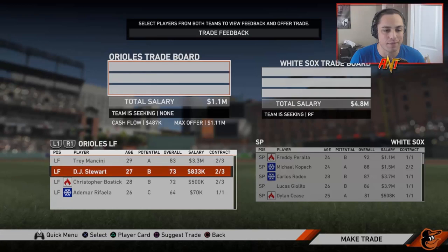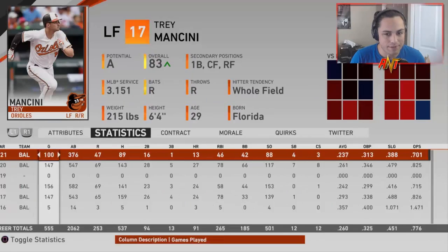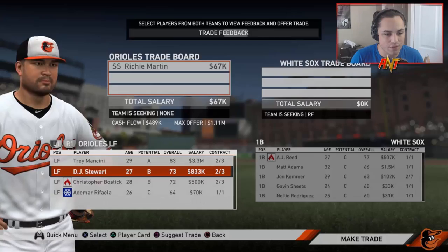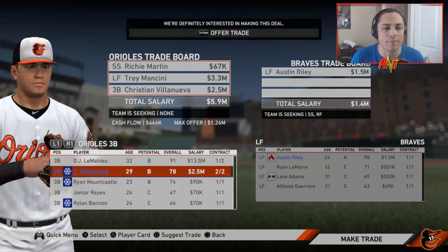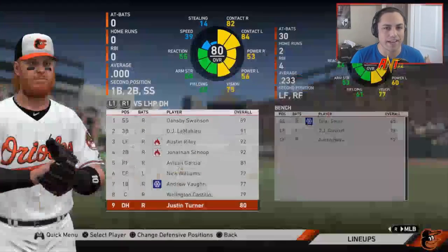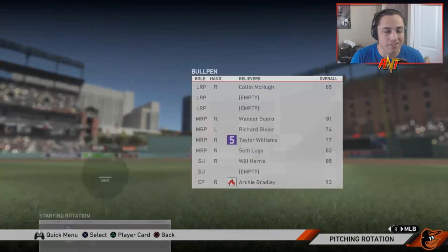We might trade Trey Mancini and Richie Martin as well and try to get a really good left fielder. Christian Villanueva, Trey Mancini, and Richie Martin are traded for Austin Riley of the Braves — he's also got arbitration for the next few years, so we're looking good there. We brought in Justin Turner to fill the DH spot. Renaldo Lopez hops into the rotation. Let's see how the rest of the season plays out.